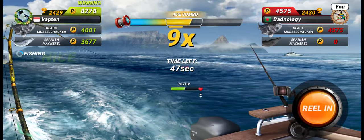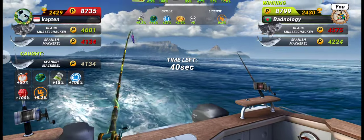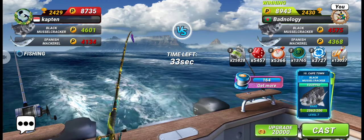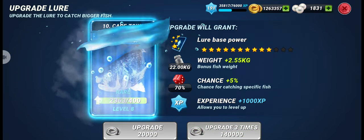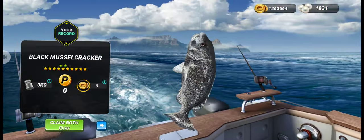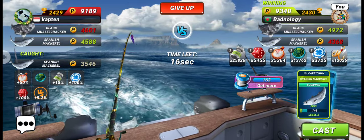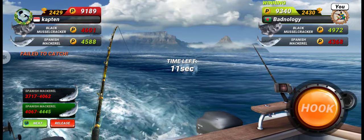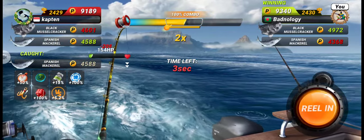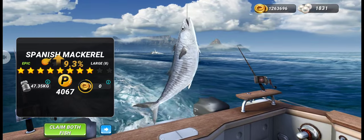This opponent's 11 star rare fish is bigger than mine, so let's get our epic fish first and then try again with the rare fish. We got an 8 star Spanish Mackerel which is bigger than the opponent's. Let's upgrade our rare fish to level 8 to catch a bigger one. We got a 12 star Black Muscle Cracker — now let's try to catch an even bigger Spanish Mackerel and see if that's enough to win.